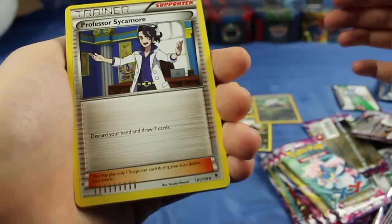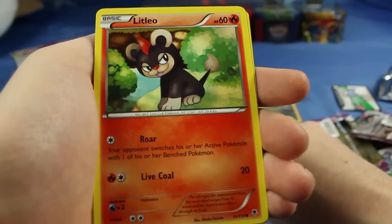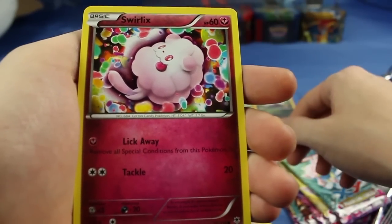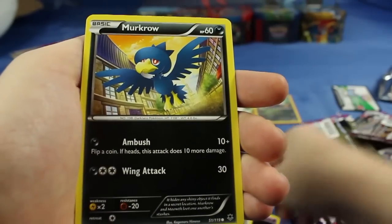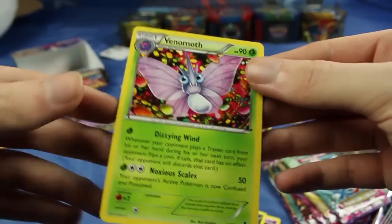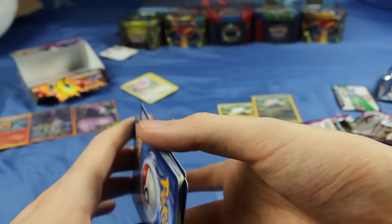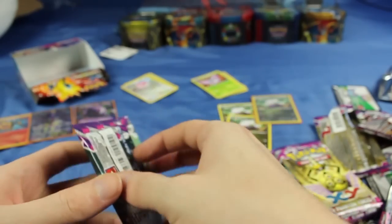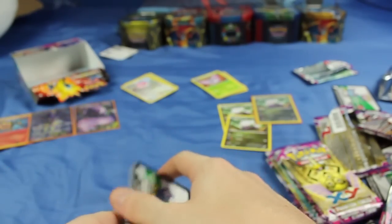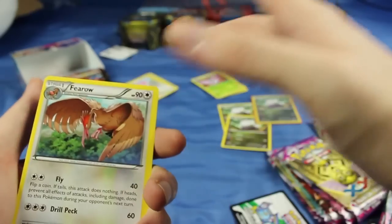So here we have a Professor Sycamore, a Golbat, Klefki, Litleo, Swirlix, Zubat, Whismur, Murkrow, Reverse Holo Lumineon — that's a new card entirely — as well as Venomoth, another non-holo rare but a very nice card. I love me some Venomoth, one of my favorite Pokémon. I especially love the Venomoth Holo from the Jungle set — I want to get that card at some point. I'm mostly collecting for the X and Y sets as well as some of the retro sets like the pre-Gen 2 stuff, and those sets on their own are going to be a huge enough objective to begin with.